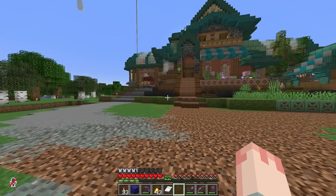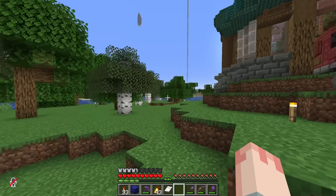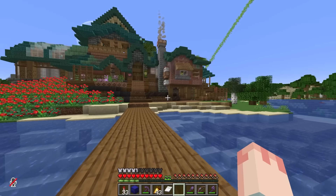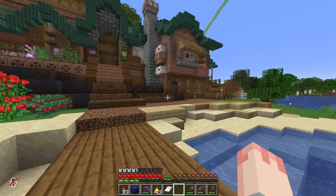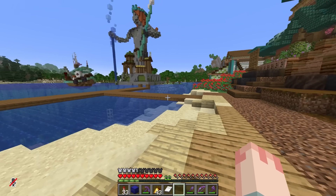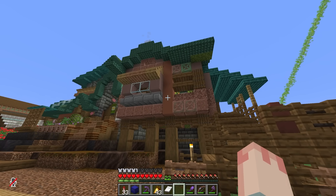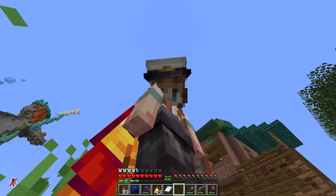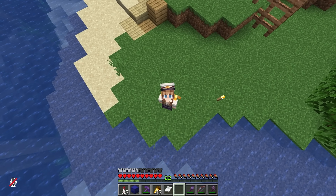You'll also notice that I have terraformed a little bit out the front — I've gotten into using mud, some soul sand, some dripstone out the back, some slabs, leaves, and moss. It creates a bit of a nice fluffy yet darkened and muddy zone, but with a couple of little trees out the back to add some greenery. I think this whole area could look really nice if we make a whole bunch of custom trees and create a really cool landscape environment overall.